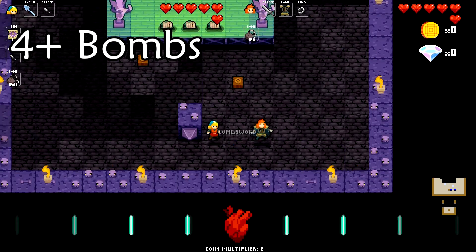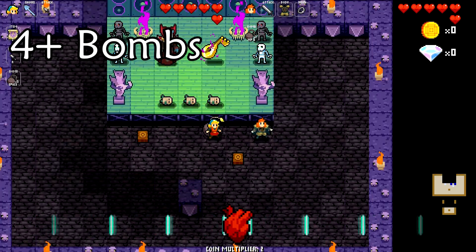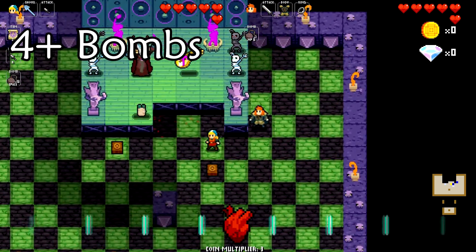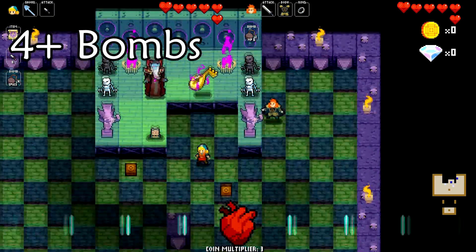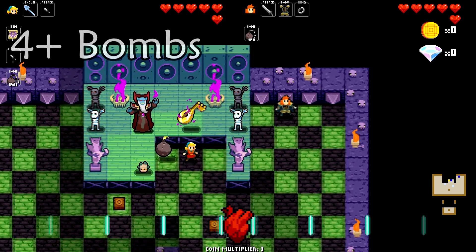If you have four or more bombs, you can bomb the mummies twice to kill them immediately for safety and to save some time. Alternatively, if you don't have enough bombs, you can do a combination of bombs and puzzles.